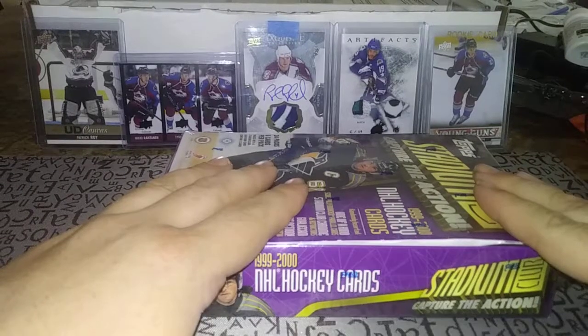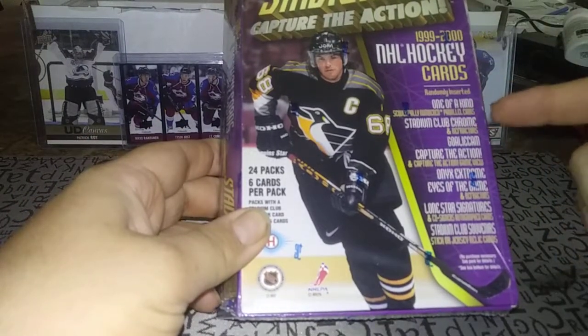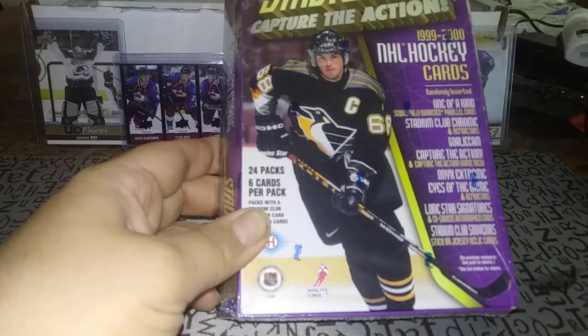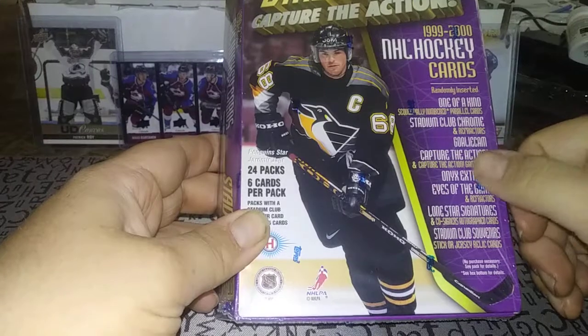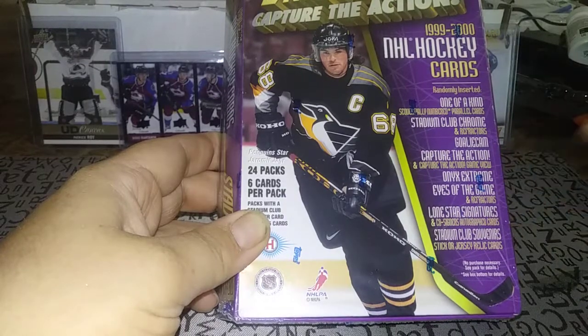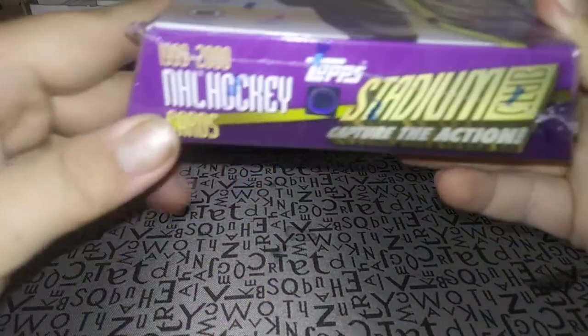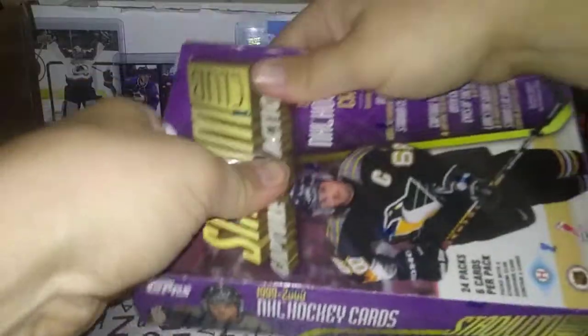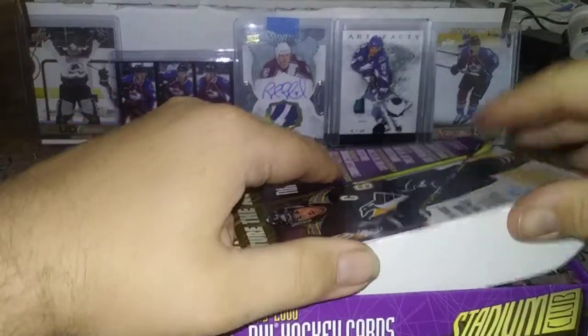With Jaromir Jagr on the box, you can get randomly inserted one-of-a-kind parallel cards — pretty cool. There are Stadium Club Chrome and refractors, Goalie Cam, those are really nice. Hopefully I can pull one of those. Also Capture the Action, Onyx Extreme, Eyes of the Game, Lone Star Signatures, Co-Signers autograph cards, and Stadium Club Souvenirs sticker jersey relic cards — lots of good stuff to be found. What an odd-shaped box too — it's almost triangular, like a wedge shape. Really different. It has the original Topps wrapping on it; paid 30 bucks for this, just for a throwback to the days when I used to buy these at the gas station back home in Newfoundland.